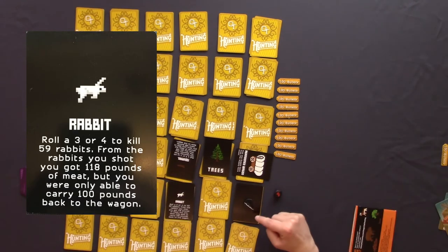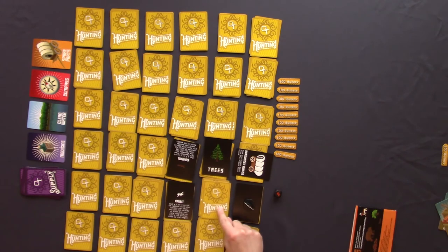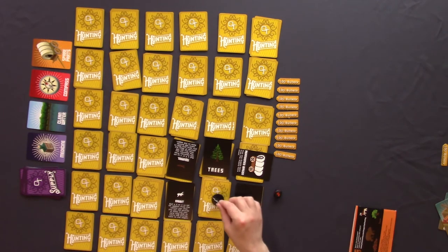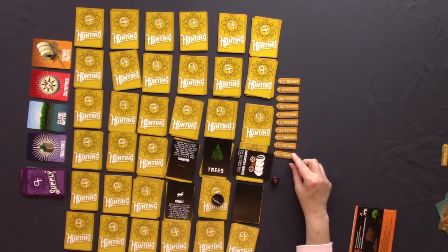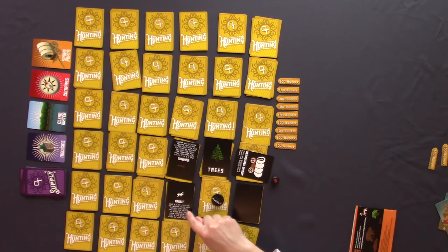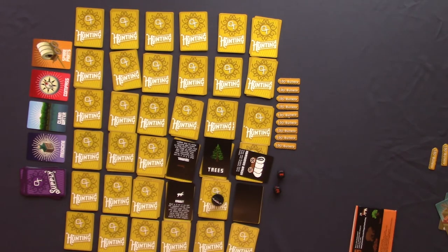We rolled a four — our first action was to move here and our second action was to turn over this card revealing a rabbit. Ideally the hunter would like to shoot this rabbit, but the adjacent spot isn't cleared yet. The hunter can move adjacent and then shoot, or turn over the other card, or wait. On our third action we move, and on our fourth we shoot at the rabbit. Shooting costs 100 bullets and both players have to roll a three or four to succeed. Neither of us got a three or four, so the rabbit got away — we scared it off.